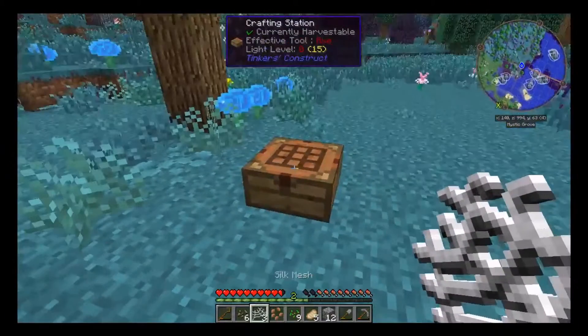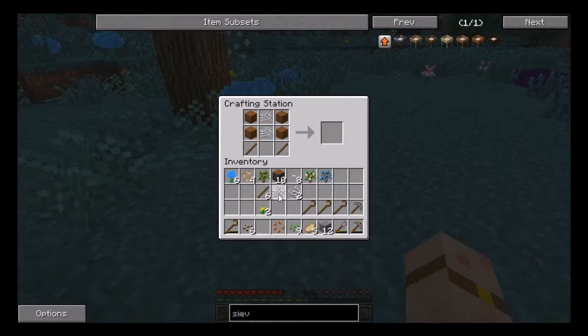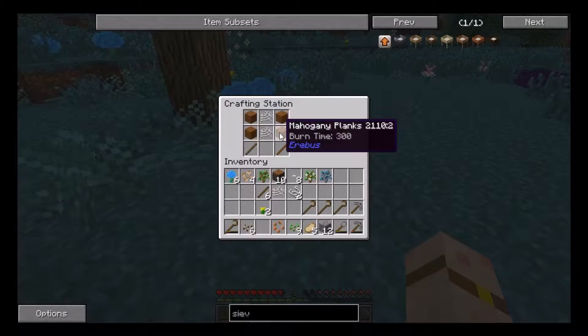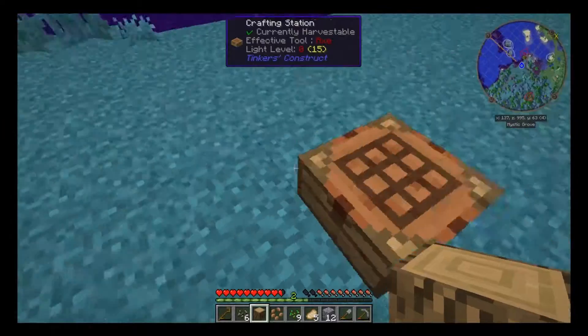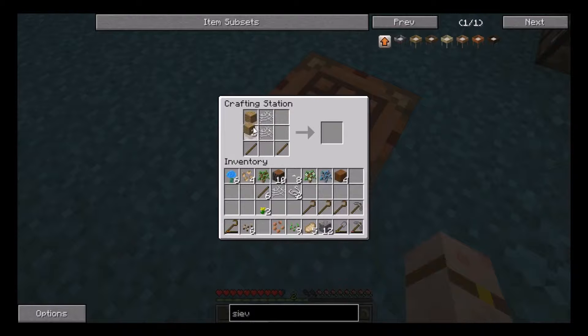We've got our silk mesh. Next thing we want to do is make some more sticks - we're going to go through quite a lot of sticks in this pack. Let's grab some oak wood quickly because certain woods might not work. Let's try with the oak wood and finally we've got an oak sieve. These oak sieves are very interesting.